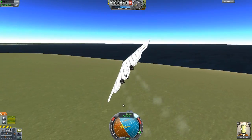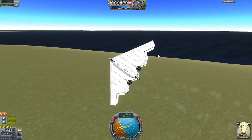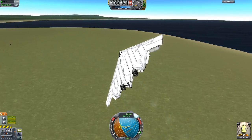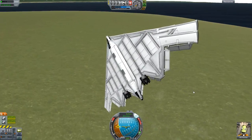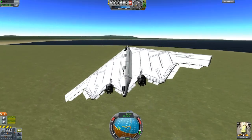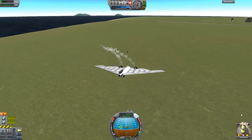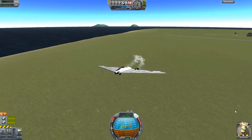Usually when I throttle up to max with this design, it goes all weird because of the wings. There are a lot of — what are they called again? Ah, I keep forgetting. But these back parts, the flappy wings — they usually cause problems. This thing is very weird when it comes to turning, because look at that, we are just skimming sideways.